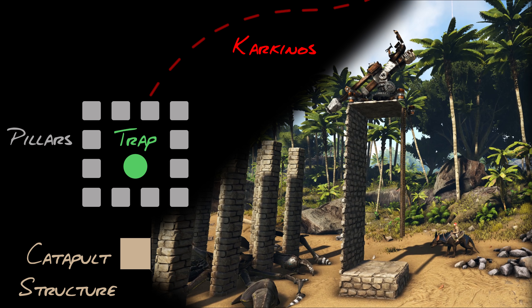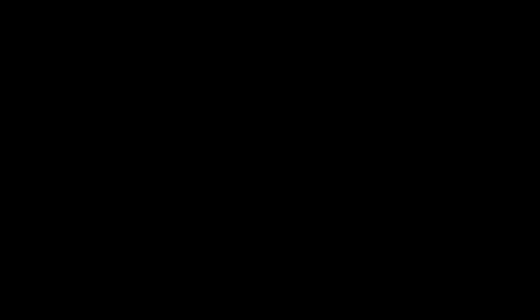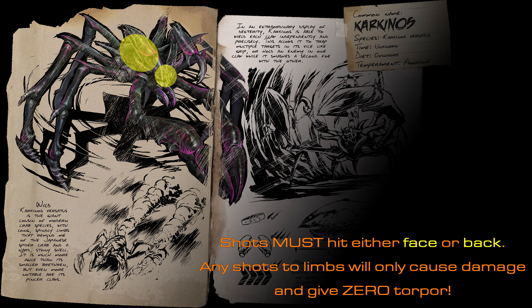At this point you have a trapped crab. Congratulations, the hardest part is now over. Climb your ladders and sit down in your catapult, aim at it from above — you want to aim for facial shots or the back shots — and that's it.